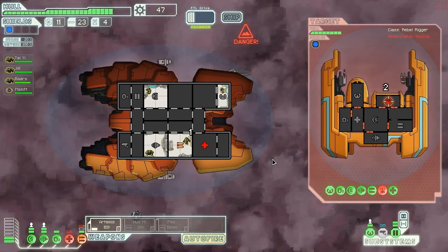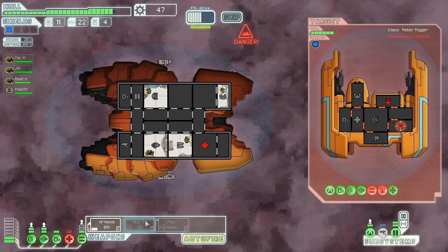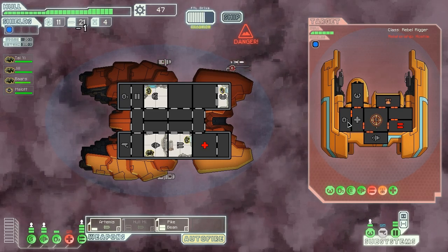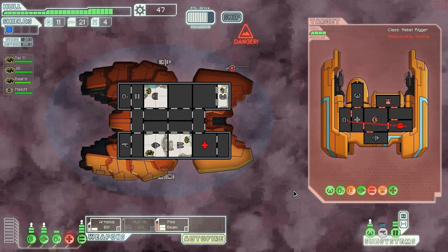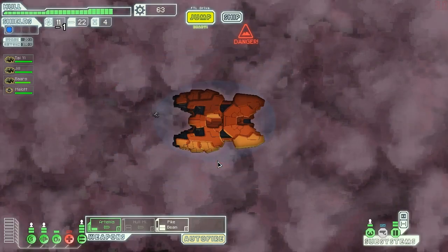Pretty much necessary now. Drones are down, which is good. We can get the Artemis firing at their weapons — we're getting unlucky because we're getting a lot of drone guys, which is sad. Now we can power up the pike beam and get the Artemis firing at their shields. Then we can hit them right where it hurts. Do we want to go for the drones or the weapons? I think we can keep the weapons down. We took them out — fantastic! Got some fuel, some scrap, some good stuff.